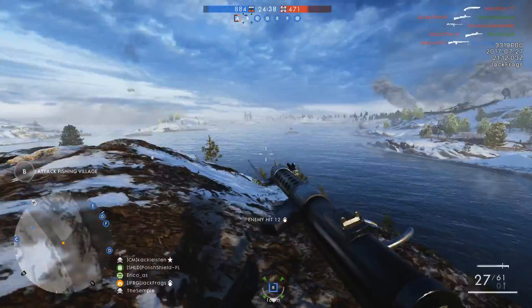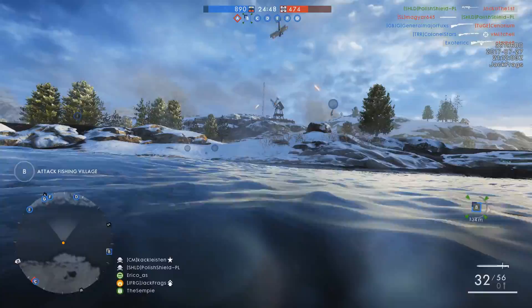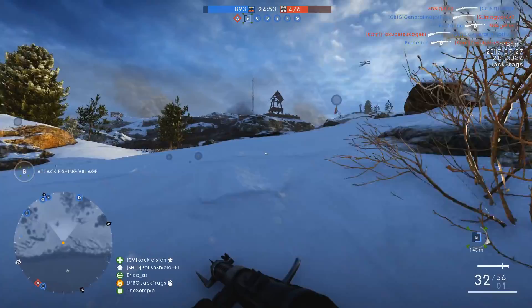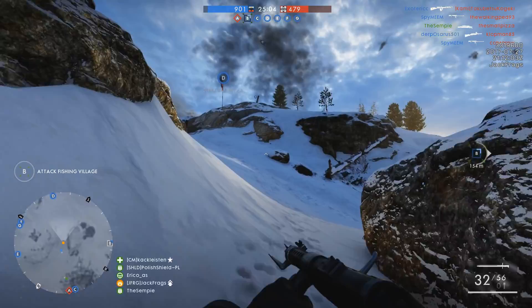I'm going to try and get across to this bit because this is where the cannons are. I'm not sure if there's one there as well — maybe there's even one at B, that's the B flag. Like I said, I've only played this map once so I don't know my way around. There's definitely one at D and E because they're the batteries — I think that's what they're called. Let's head up there and hopefully I can show you what they look like.